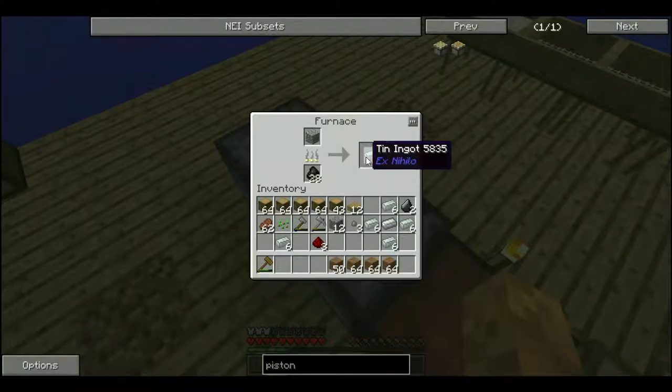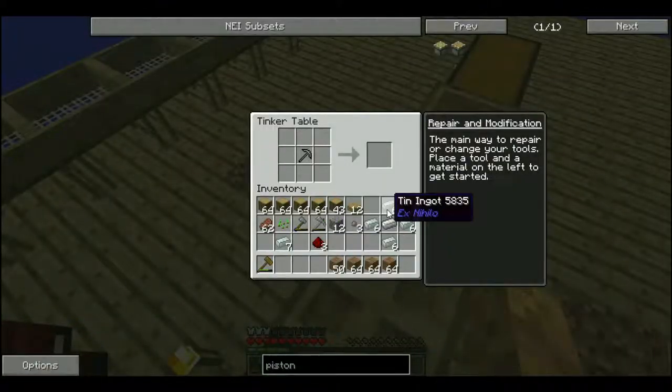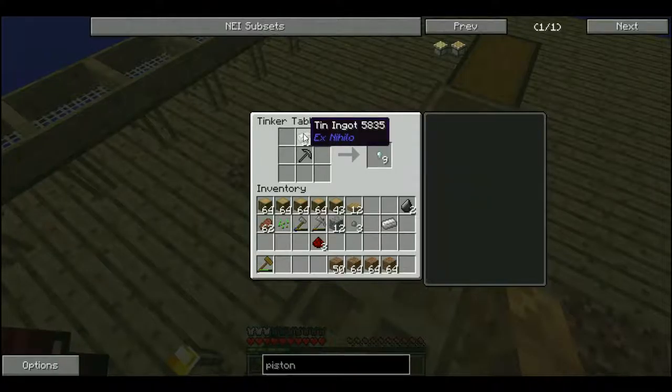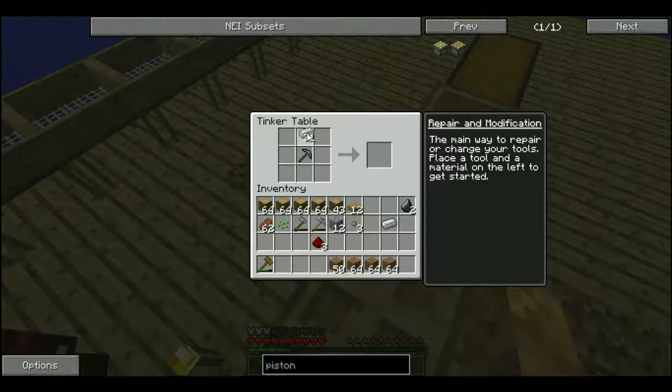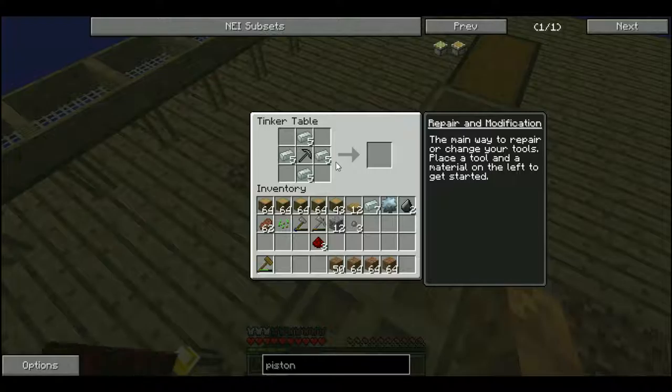Okay, so more tin. Nope, that does not go there. Yeah, and then you just melt it. Okay. What we gotta do is craft. We got 20 — I had 16, now I have 20. Okay, you're welcome. Give me some.